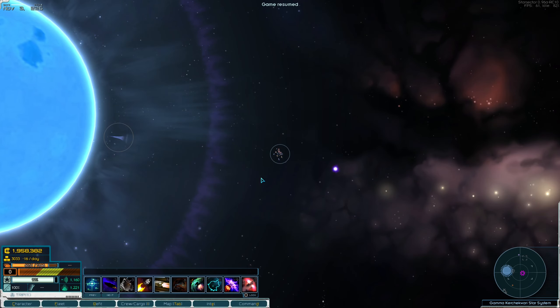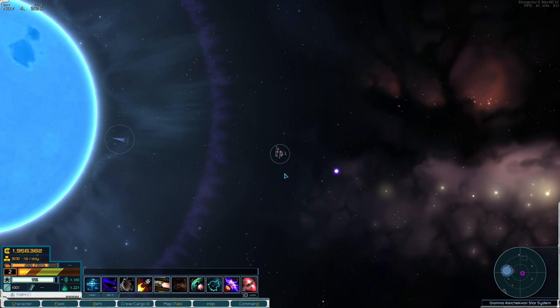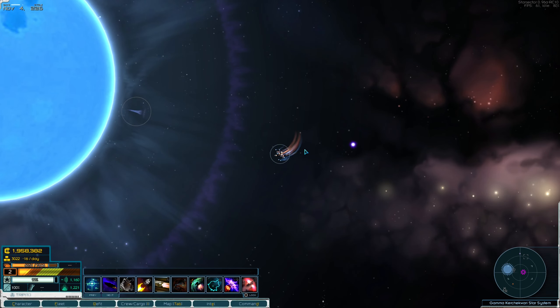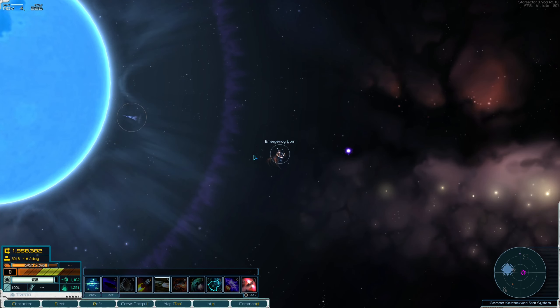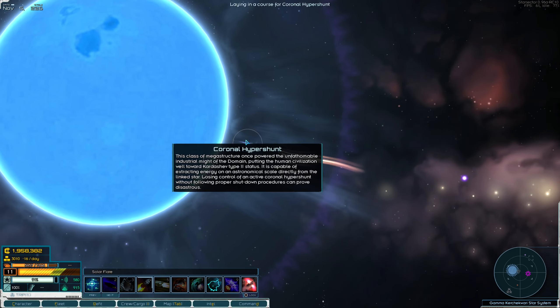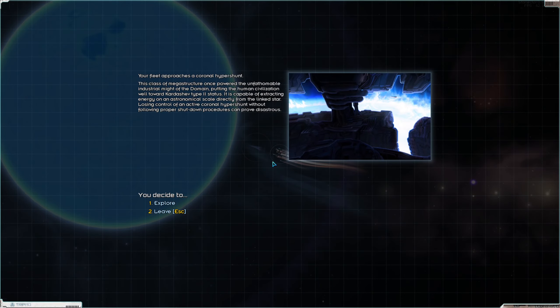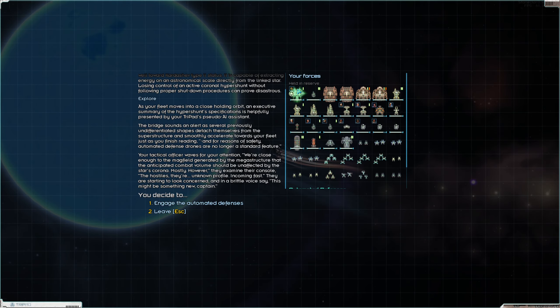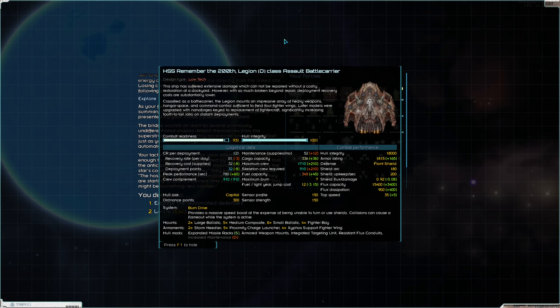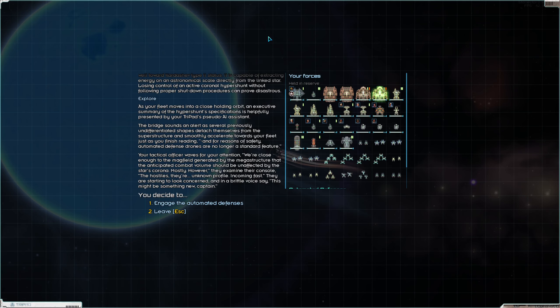All right, everyone, we are here. I've saved right here because we are likely to need to save scum given my luck. Let's full burn, emergency burn, straight into these guys. We don't have solar shielding on our ships, so we need to get through here and lose as little combat readiness as possible — looks like we lost about 1%. So we are doing fine. Unfortunately our Legions did not lose either of their demods. Oh well.